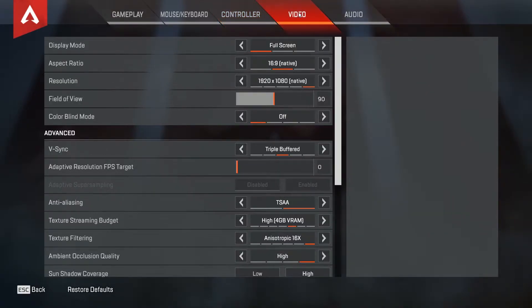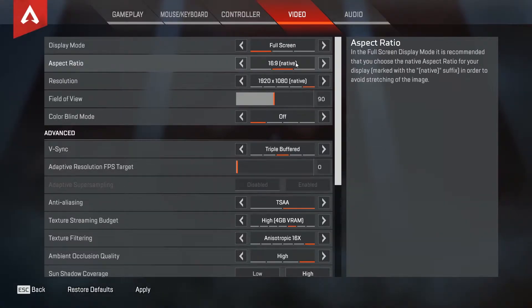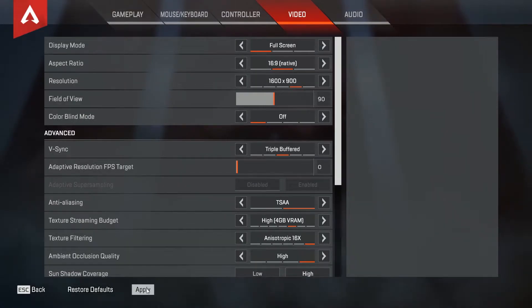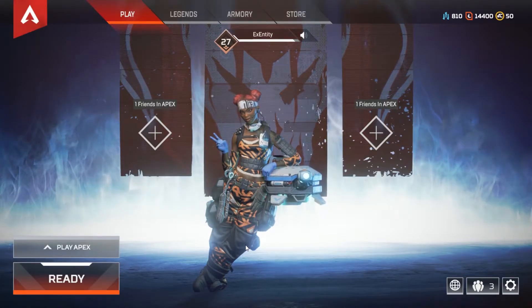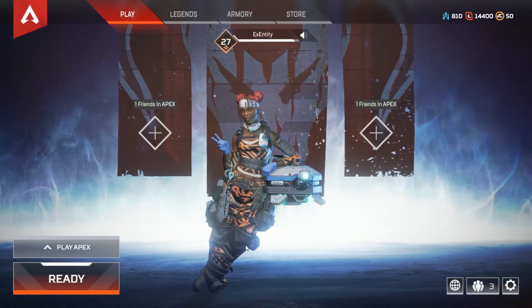Now let's get to the most important part: the video settings. I've put everything back to default so I can run through how I have them. The first and one of the most important things is the resolution. You can keep it at 16:9 native, but instead of 1920 drop it down to 1600x900. It doesn't look quite as pretty but honestly it doesn't look that bad.